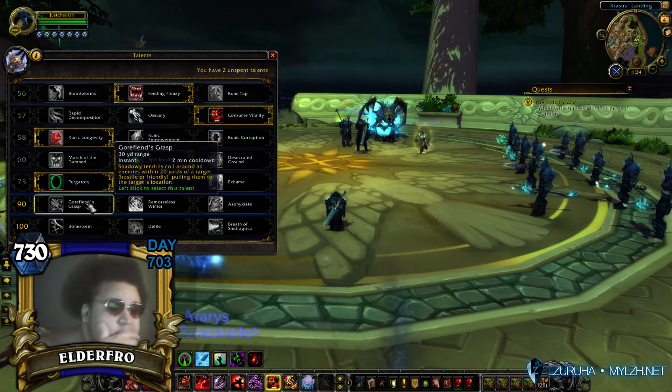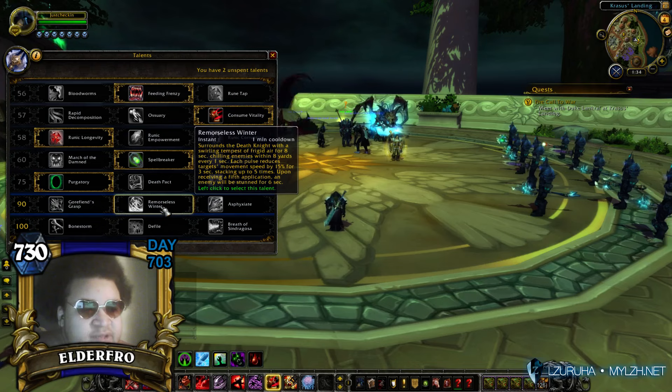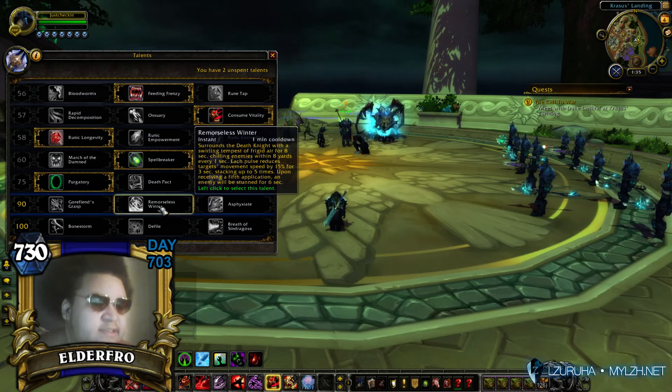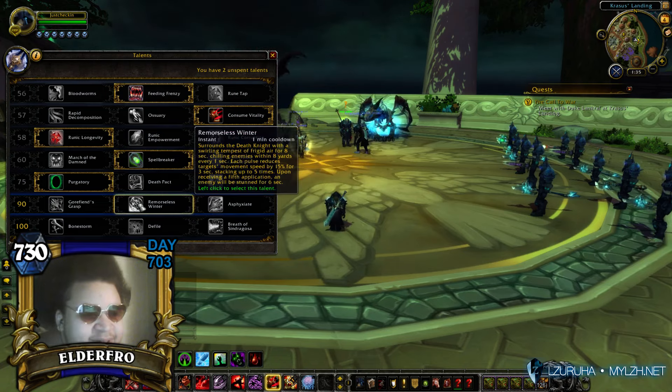Gorefiend's Grasp: shadowy tendrils coil around enemies within 20 yards of a target, hostile or friendly, pulling them to the target's location. Remorseless Winter: surrounds the Death Knight with a swirling tempest of frigid air for 8 seconds, chilling enemies within 8 yards every 1 second; each pulse reduces the target's movement speed by 15% for 3 seconds, stacking up 5 times; upon receiving the 5th application, an enemy is stunned for 6 seconds. Asphyxiate: lifts an enemy off the ground and crushes their throat with dark energy, stunning them for 4 seconds; functions as a silence if the target is immune to stuns. That's quite brutal. I'm going to go with Remorseless Winter though.